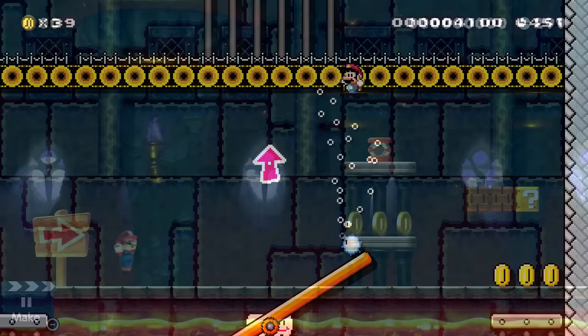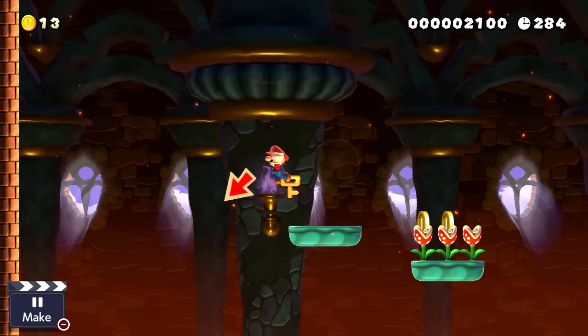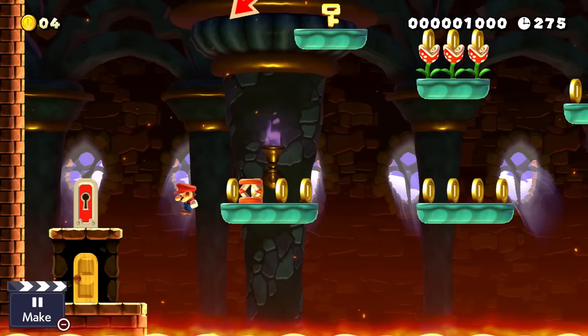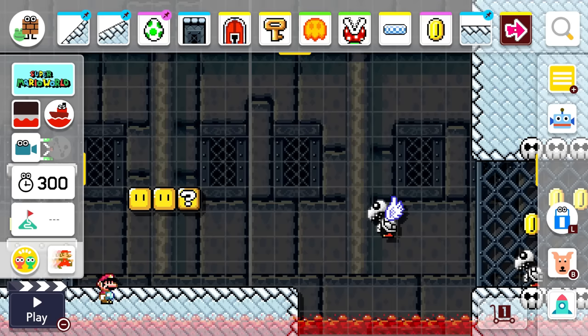First, let's start with the spring. Keep in mind that these examples will sound very specific, however they can be applied to many situations. In this example, what the player is supposed to do is bring a spring through a difficult section and use it to get up a shaft. Then they enter a room where they have to collect a key with careful jumps on a line of blue platforms that loop around. However, instead of having to leave the spring behind, since this was made in New Super Mario Bros. U, you can actually wall jump with some tricky maneuvers and bring the spring with you. Once through the door, you can just place it on the first blue platform, jump up to the last, get the key, get the spring again, and exit. This obviously skips the whole challenge.